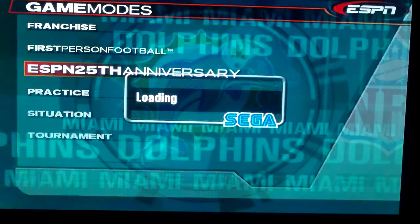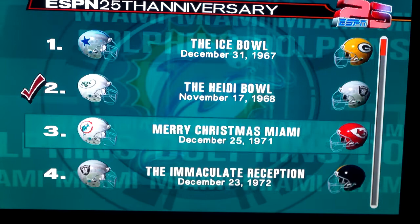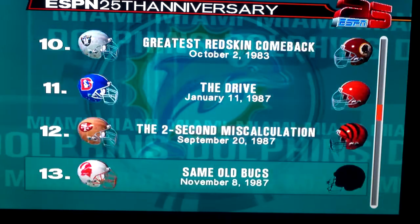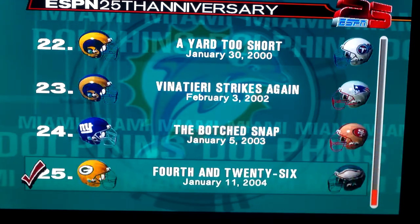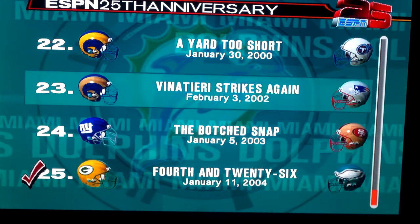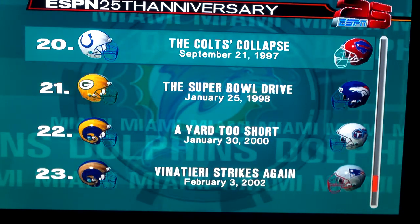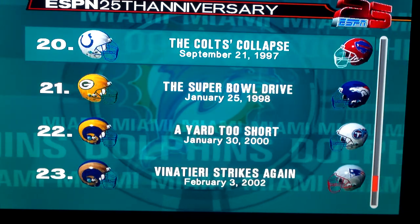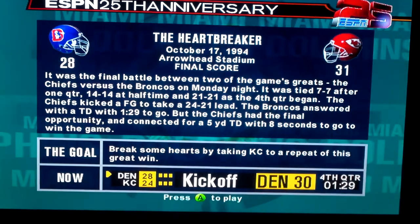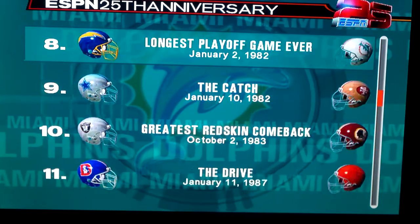I wish they would bring this back for Madden. These historical scenarios — if we had this, it'd be awesome. They're pretty difficult to complete at times but the fact that they're on here is awesome. There's the botch snap, the Super Bowl — the Colts' collapse — and there's a date on it but I don't remember what that was. Man, we need this back.